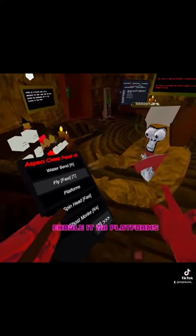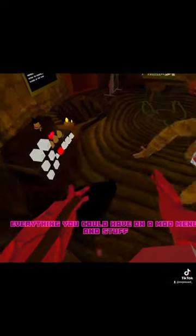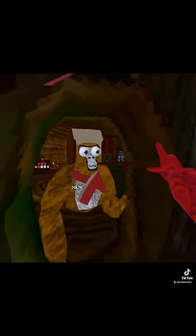There are a lot of cool mods, but some of the mods are broken — like water bend where you have to click your head to enable it, or platforms. But there's pretty much everything you could want on the mod menu. Come over here — some people have admin badges, like this person right here.